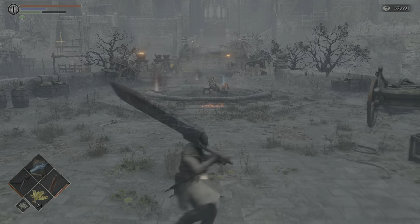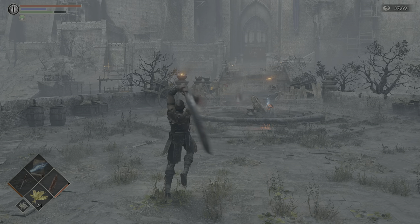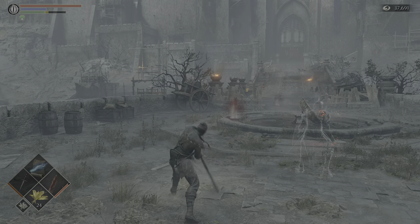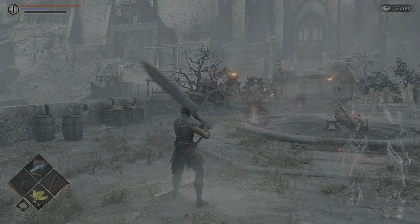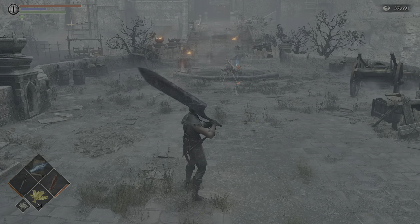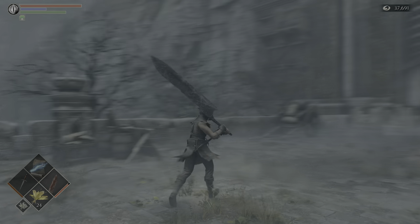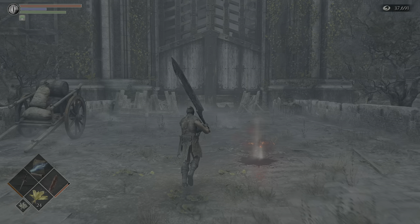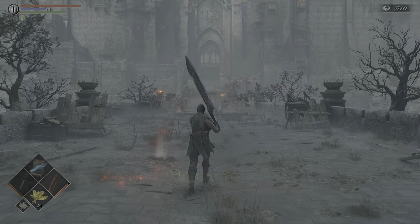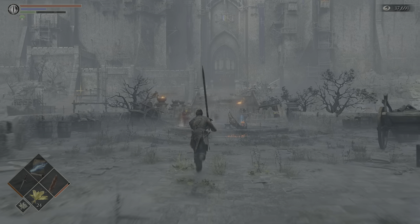The Two-Handed R2 is just a straight down again. R1 to R2 smoothly goes into it. The R1 to R2 on one-handed does nothing — it's just a block. The Rolling R1 on two-handed does an Area-of-Effect Slam. Running R1 does the Straight Forward Slam, and the Back Step R1 does the Straight Forward Slam as well.